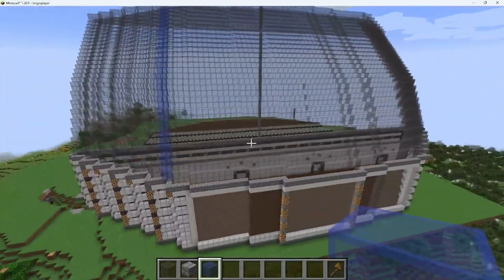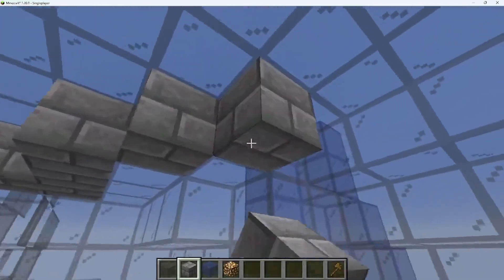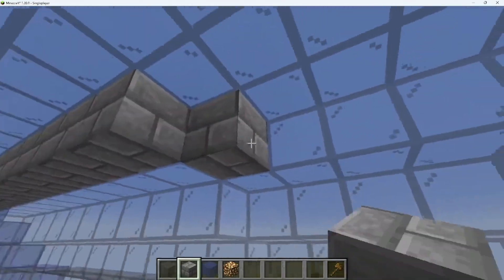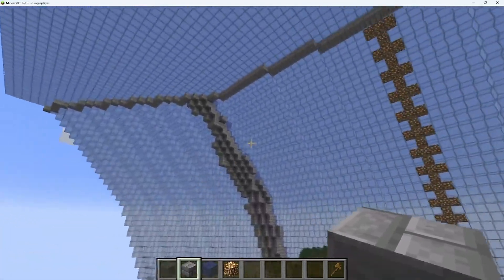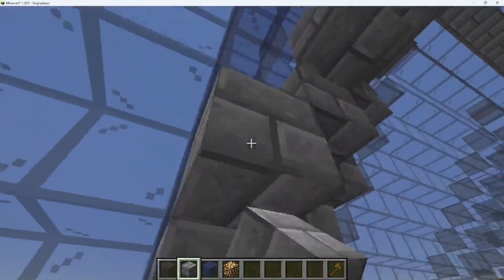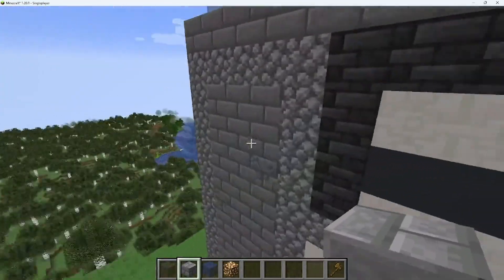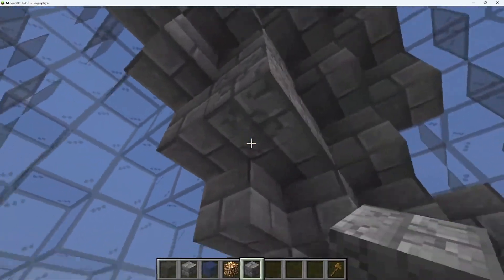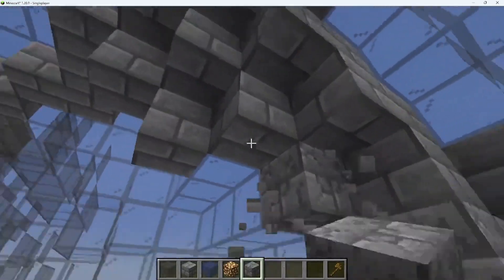I think that blue looks pretty good. Now I have to add it to the other side. I outlined most of it with stone brick - it's not the best, but I feel like it looks better when it's a bit inconsistent. So I'm also going to include some cracked stone brick hidden in here, just to make it look a bit different.